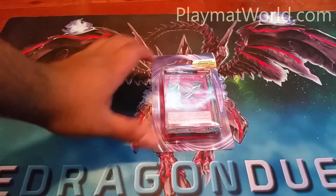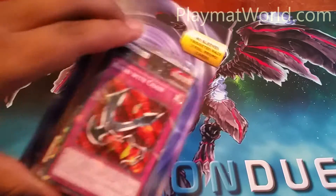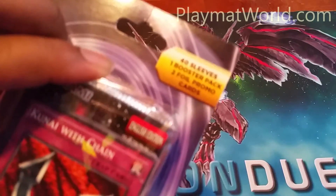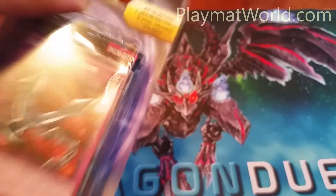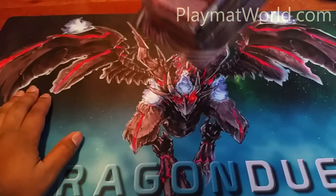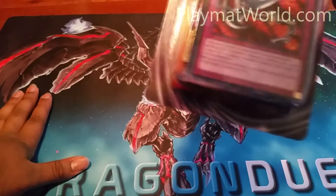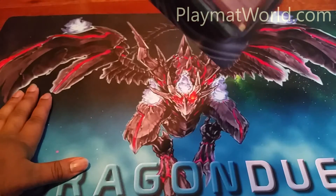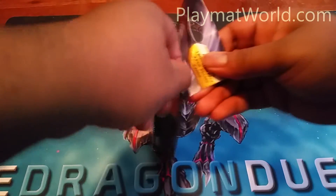Hey, what is up guys, the Dragon Nose here, and today I'm going to be opening a target blister pack. It has border sleeves, one blister pack, and two promo cards and both of them are foils. Unfortunately this is the only one they had, otherwise I would have gotten one with a better promo at the front, and it looks like the next one is a spell card. So I'll go ahead and open this.